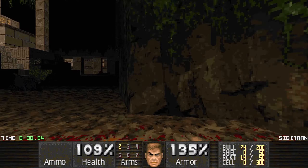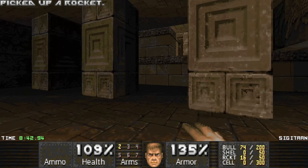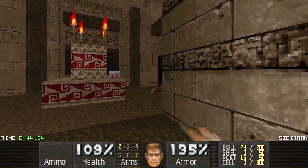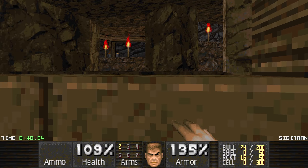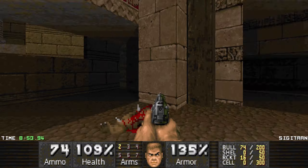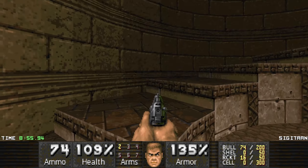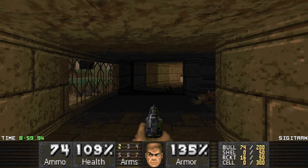So I kind of looped back around. Oh, more rockets here - I guess we're gonna get the rocket launcher near the end then. And that chaingun - I think it's from over there. Can I get up there? I sure can.